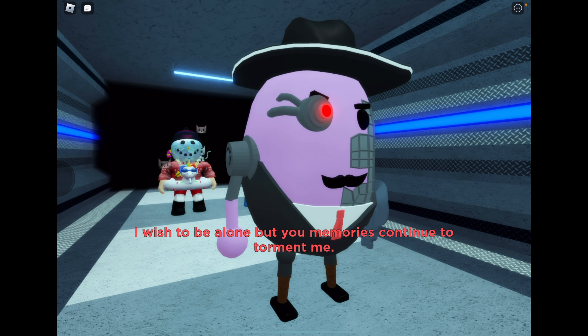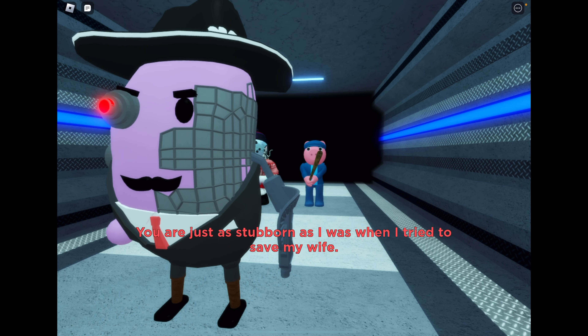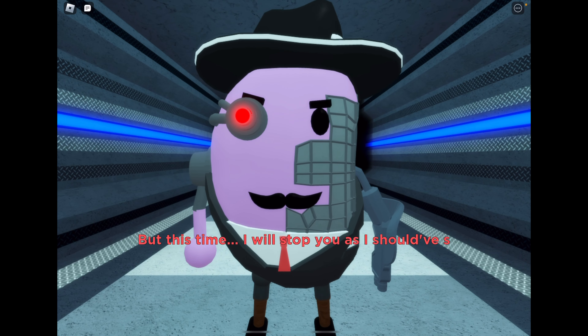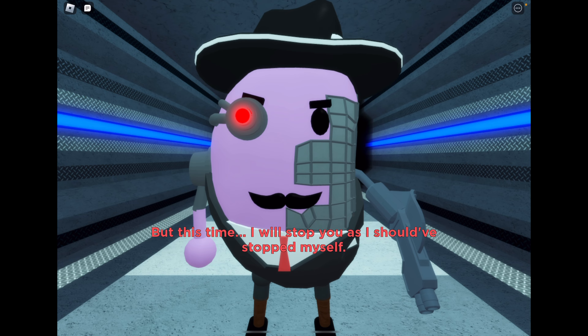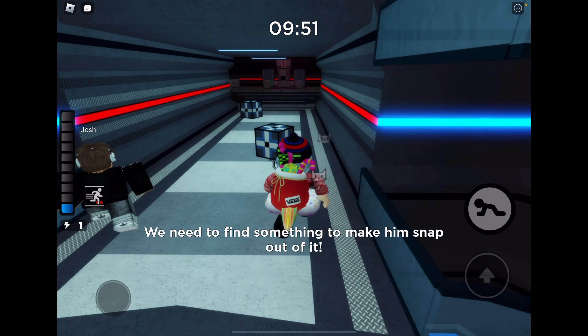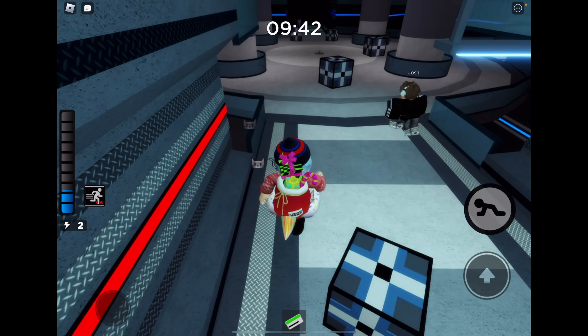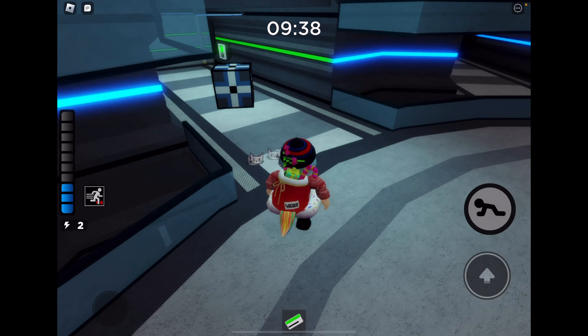After that, you want to just be aware of this egg guy the whole time — you do not want to run into him, he is trying to kill you. Also, big shout out to my friend Josh for making this video possible and helping me get this badge. After that, you just want to start the round off like normal. There are plenty of YouTube tutorials on how to unlock all of these rooms.